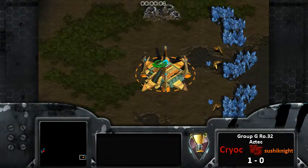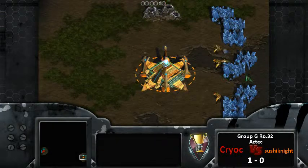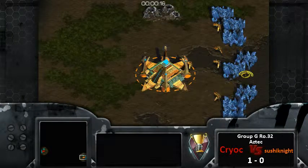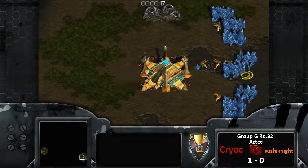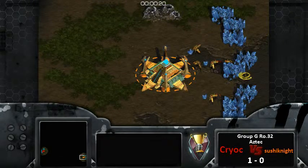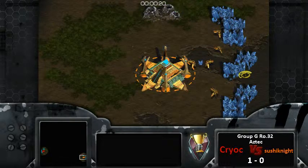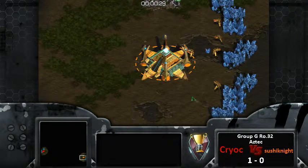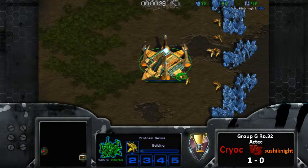Alright guys, Fitz back here for yet another cast, and I will not be joined by anyone today. So let's get right in. We have our orange Protoss spawning in the bottom right - he is Sushi Knight, better known by his other alias referenced in my last cast, which I don't remember off the top of my head anymore.